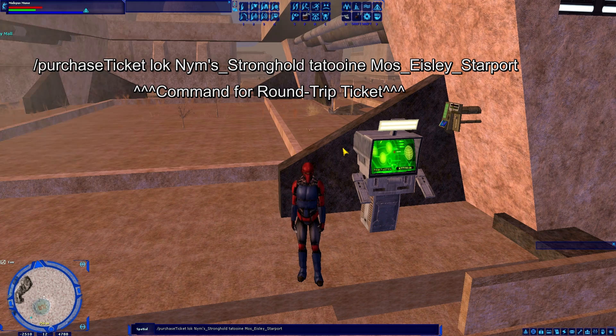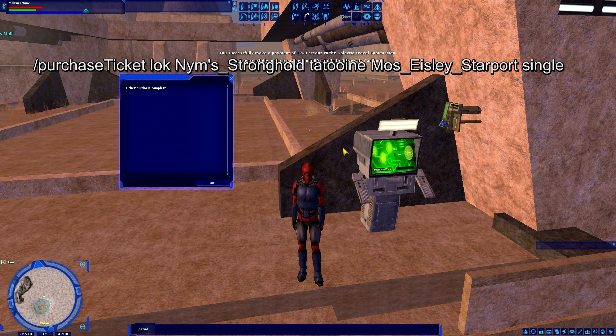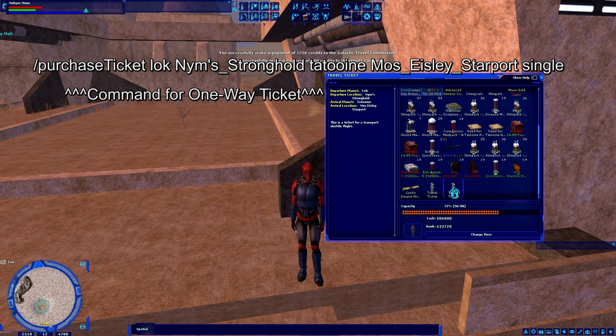For those of you that use round trip tickets, that's perfect. I personally don't, so I'm going to add another space and type the word 'single' — S-I-N-G-L-E. By typing 'single' and hitting enter, it actually purchases a one-way ticket. Checking my inventory — I have a ticket, departure location: Nim's Stronghold, arrival planet: Tatooine, arrival location: Mos Eisley Starport.